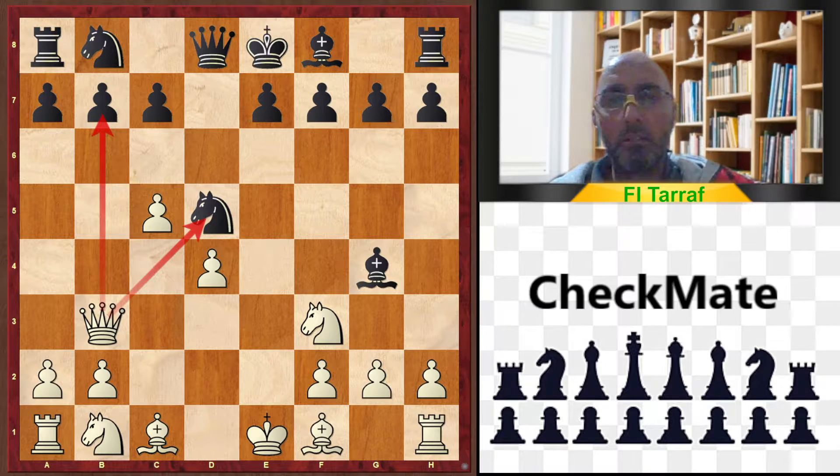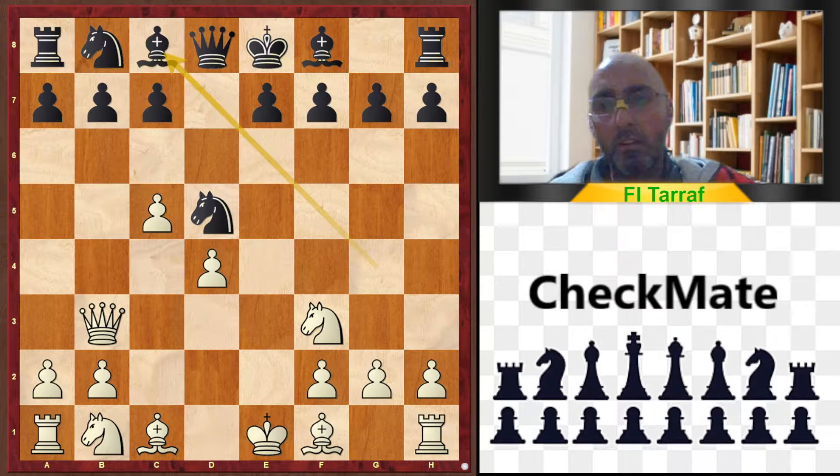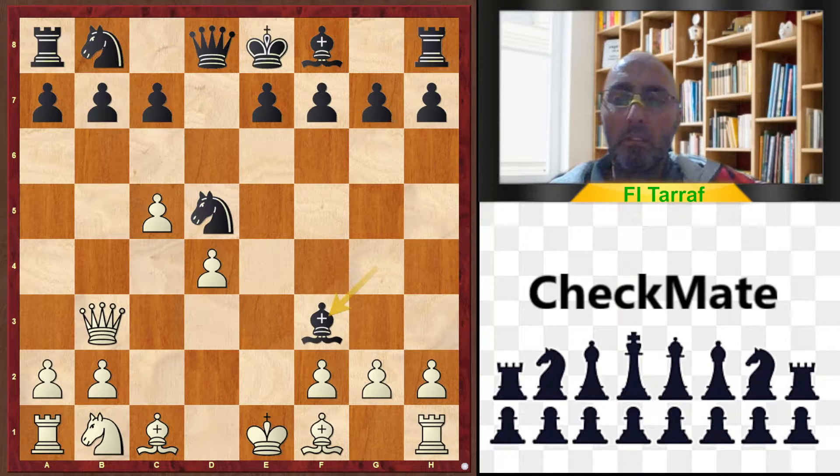Black may play Bishop to c8 — it looks ugly to go back, but it saves the material. Although white has a big advantage in development and good initiative.